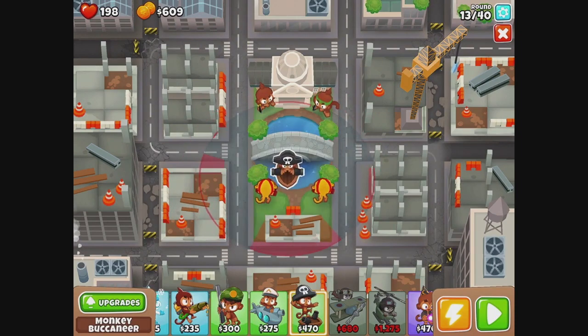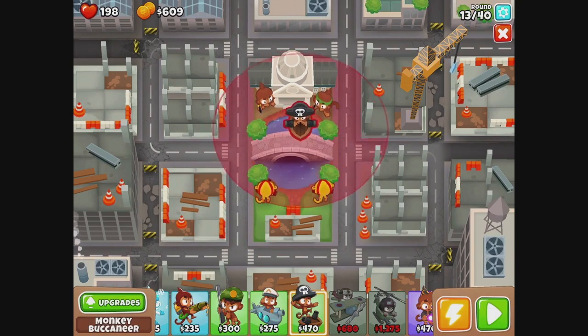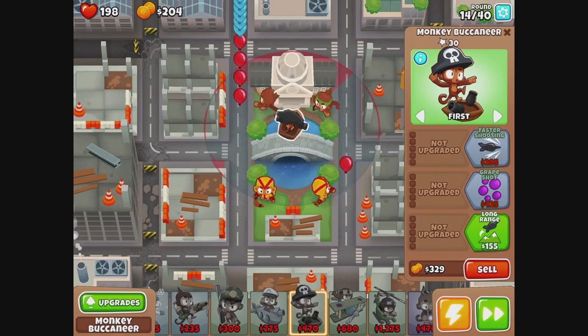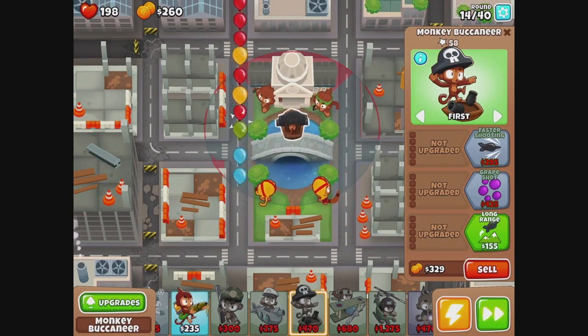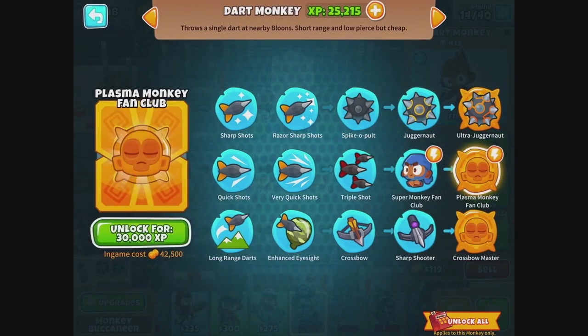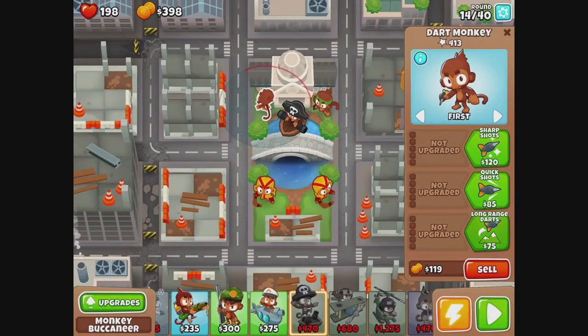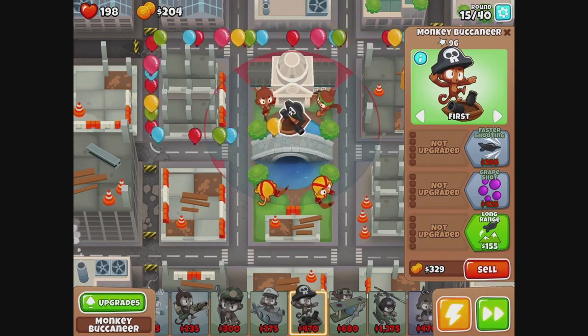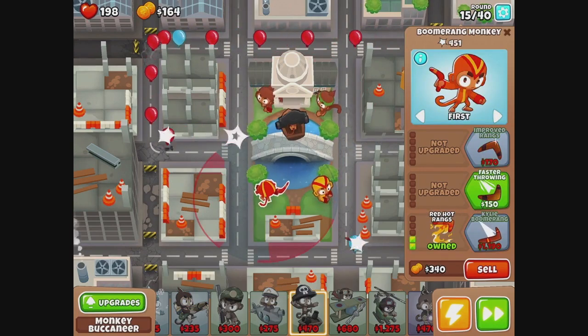So we want a monkey buccaneer. I think we want it up here. I don't think it would have fit in the sides at all, but I probably should have tried. We're not going to worry about the bottom upgrades with this one — what we want are anti-camo and stuff. I guess that is the bottom. So you have anti-camo. We need to get the anti-lead, so we need grapeshot and then other stuff. Or redhound ranks. Faster throwing.